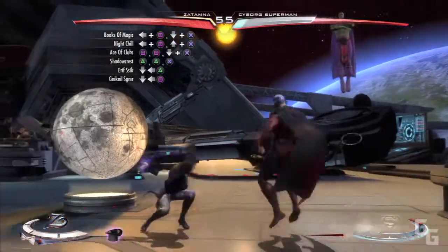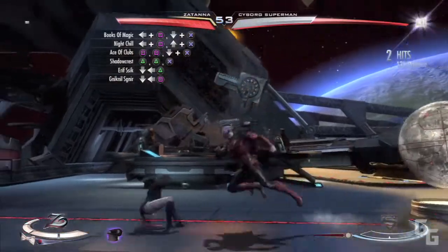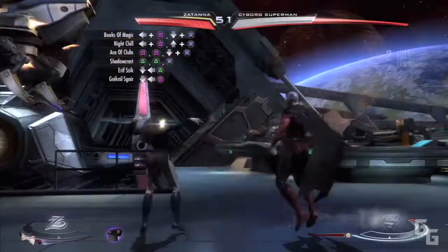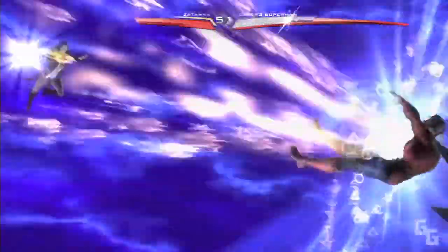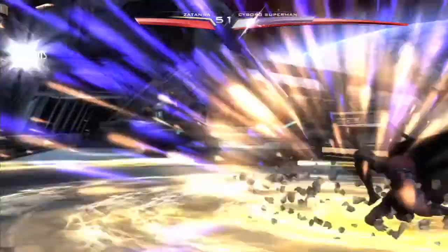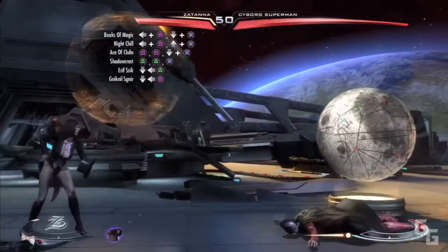So here's the gameplay — I'm playing as Zatanna and the computer is Cyborg Superman. Next fight I switch it up so you guys can see the combos she can do, because this was my first time playing as Zatanna and I didn't really know what to do, so you can see I had the moves up on the screen. Right here her super move is sick — sometimes I feel disappointed with super moves, and I feel like Zatanna's could have been better, but this one's still sick.